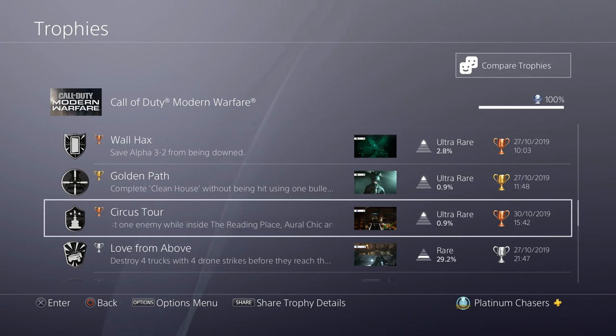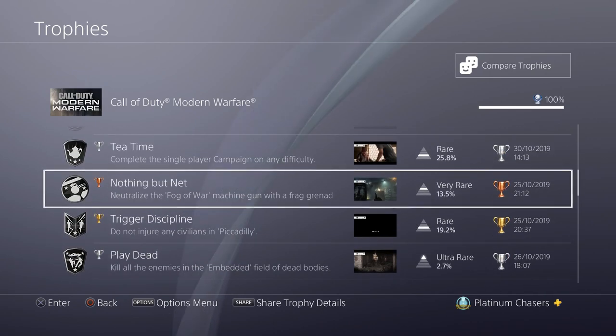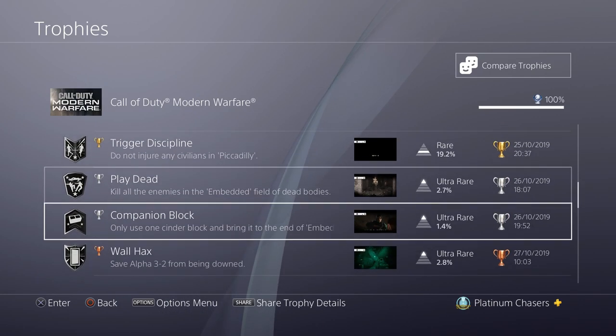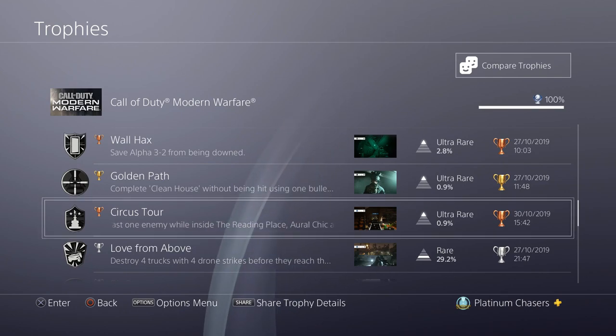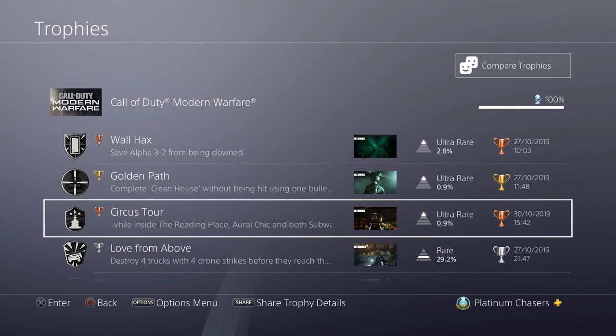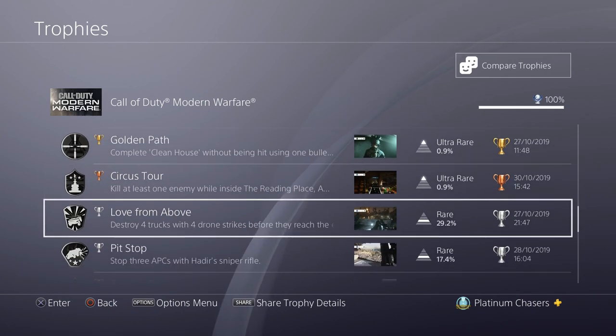There's a trophy for killing at least one enemy inside each of the Reading Place, Oral Sheik, and both Subway Underground locations — this is actually part of the Piccadilly mission. The Reading Place is the big area you need to clear out with the two LMG guys. Oral Sheik is across the road from that, as is one of the Subways, and the other Subway is around the corner. I have a guide for this, and you can get it at the same time as the civilian trophy — just watch your backgrounds.